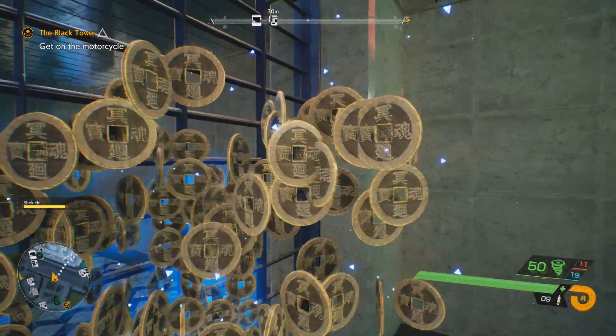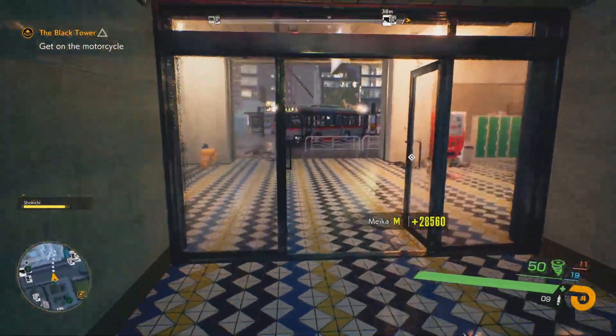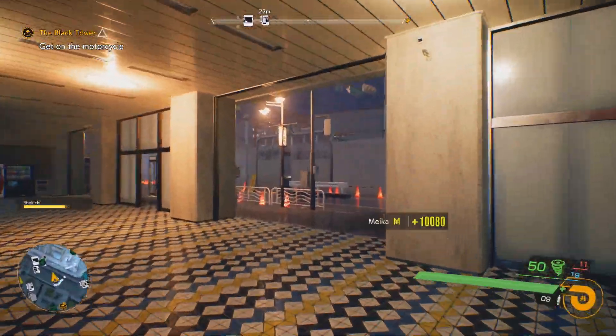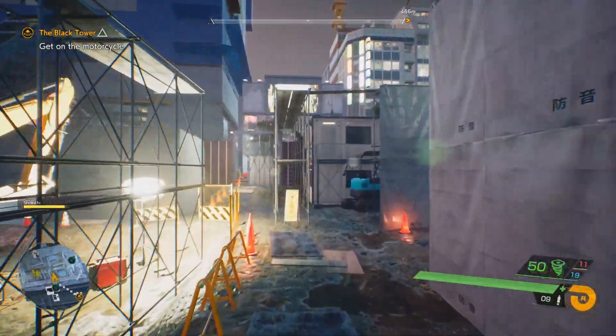This is our first golden Manaki Neko which gives us a large amount of Meika. Next, outside to the left, we have two more. And then after that, let's proceed through this construction site.